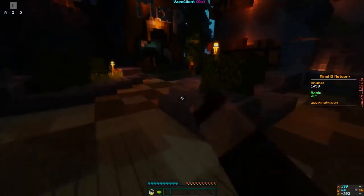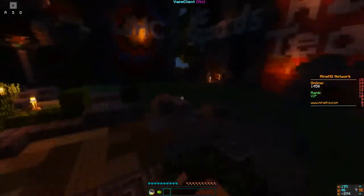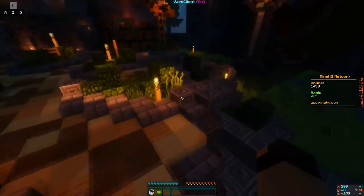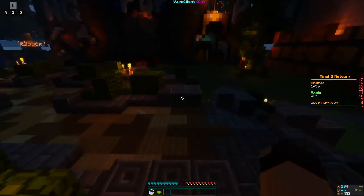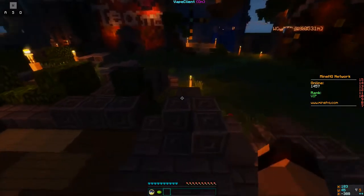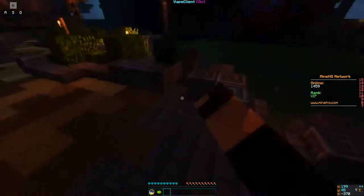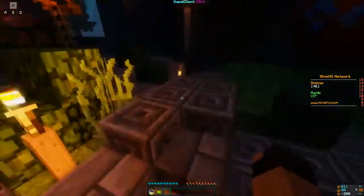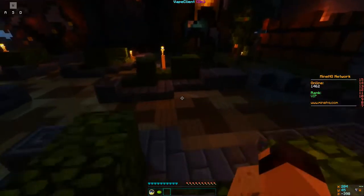So basically, after I got all that wood and did that mining trip with those — I don't know what you call them, like hill kind of things — we kind of went raidable. Right after I got the wood and stuff, we went raidable. Honestly, I have no idea why. This guy kind of glitched to us, I don't know how.